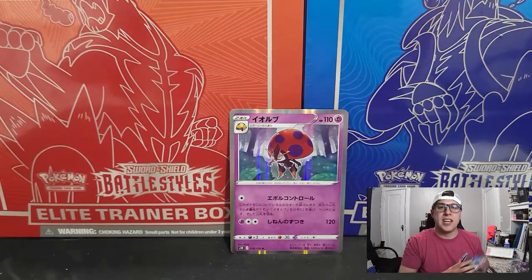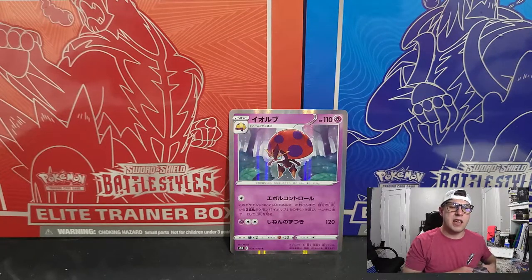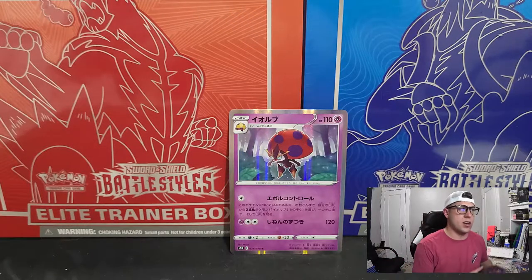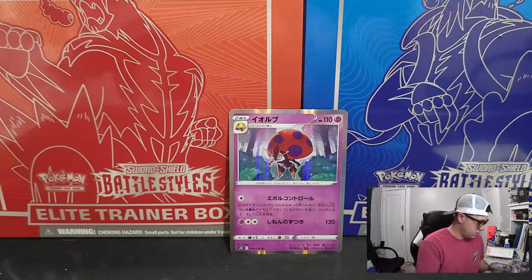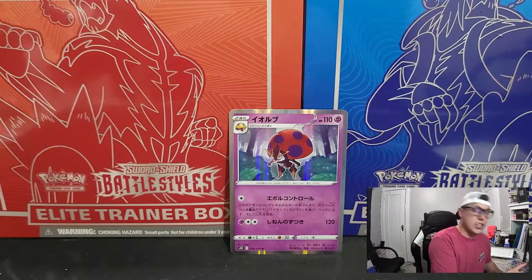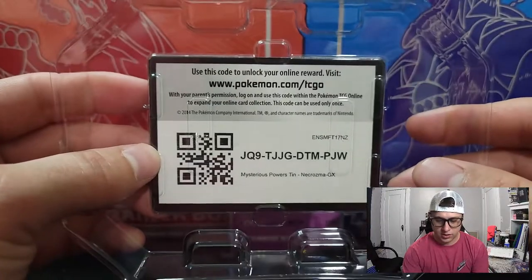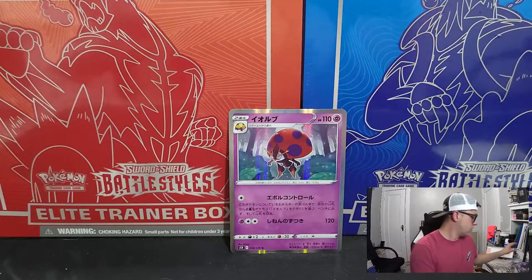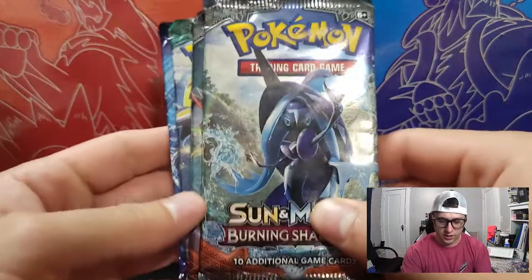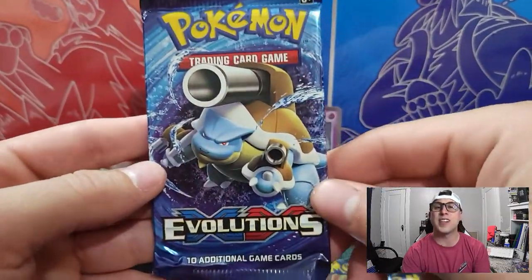Next we've got the Necrozma GX tin. I believe this came out in 2017. I somehow caught a lucky restock on Target. I believe it comes with some Burning Shadows packs. Yep — there's that Necrozma GX and the code card. In there we've got two Burning Shadows, a Sun and Moon Guardians Rising, and an XY Evolutions.